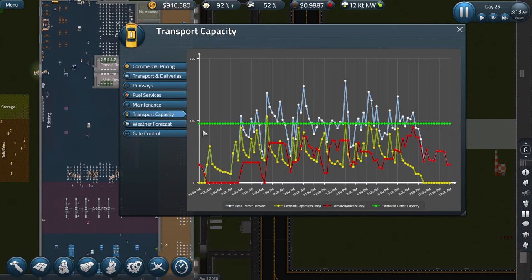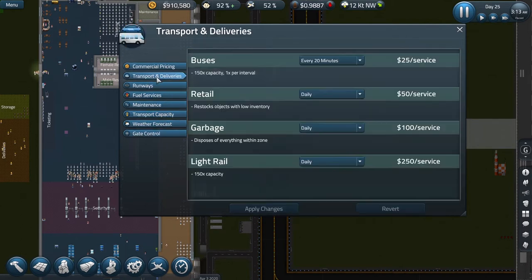Our transport capacity — the number of buses coming into the airport. The white line here is a little bit deceptive because buses come to deliver passengers and to take passengers away. Both those lines — the yellow and the red — are slightly above the green line, which is the average. So I think we're okay for buses at the moment. They're coming in every 20 minutes, which is quite a lot. But if we need to increase that, we will of course.